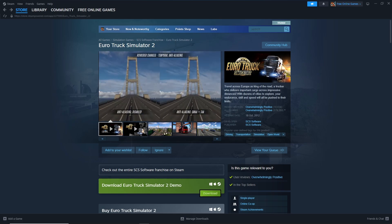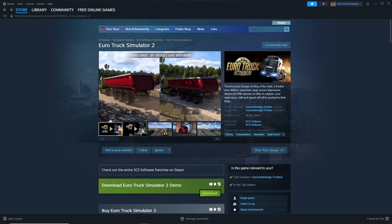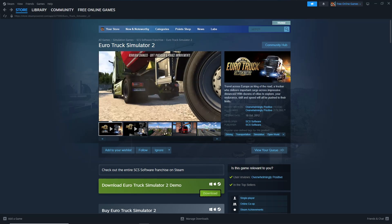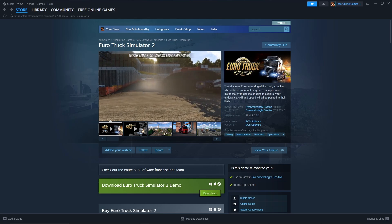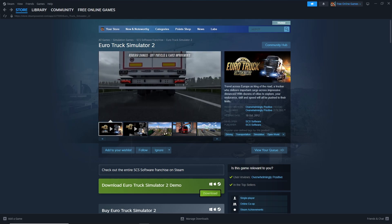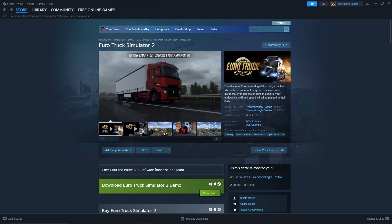With dozens of cities to explore, your endurance, skill, and speed will all be pushed to their limits. To get the Euro Truck Simulator 2 free demo, visit the Steam website or open the Steam client. Search for Euro Truck Simulator 2 in the store, click on the game, and you will find the download button on the game store page. Click download to install the Euro Truck Simulator 2 demo on your PC.